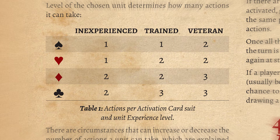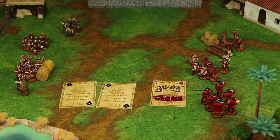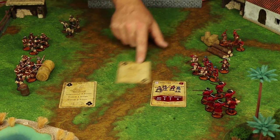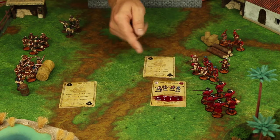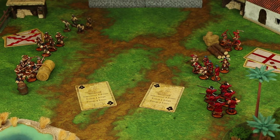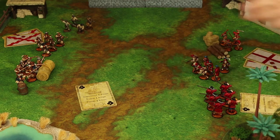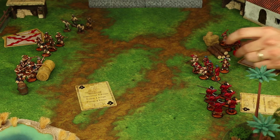If you look at Table 1, or on the Firelock cards themselves, you will see how many actions your unit gets. The unit card will have the experience level of your troops on it. That coupled with the activation card determines the number of actions. For instance, if the English side was going to use this activation card on their Forlorn Hope, which is a trained unit, they would get three actions. Once a unit has completed its actions, take your activation card and place it face up in the discard pile.